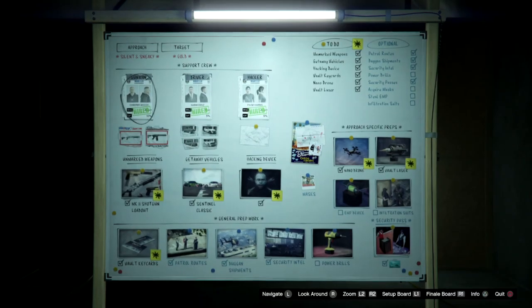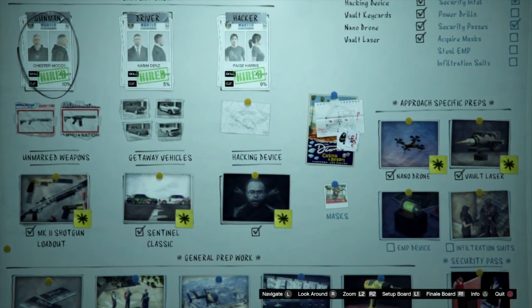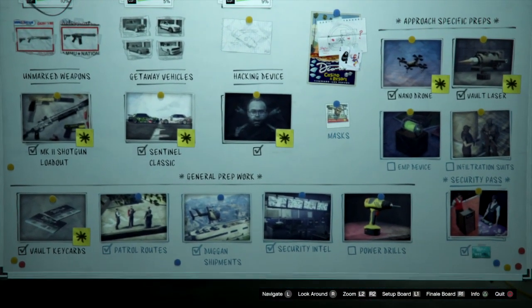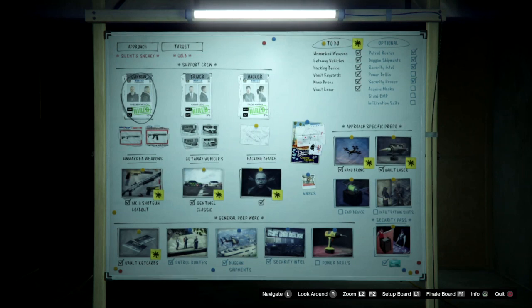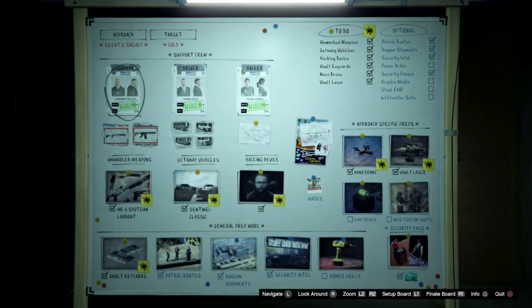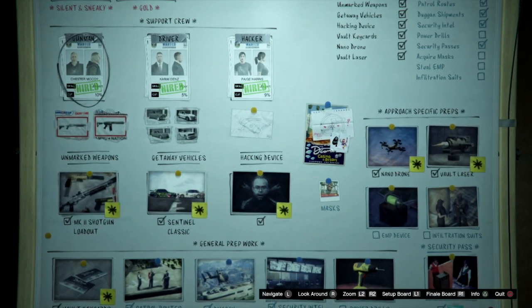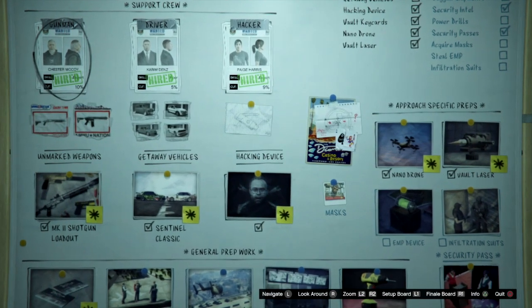Before we start it's important I show you who my heist crew are, what weapons and vehicles I use, and what preps you will need. I don't do the EMP, I don't do the infiltration suits, and I do not do the power drills. For gunman you can really choose anyone you like, but I like using McCoy because he gives you the pump action shotgun which is an absolute beast in this — though it's really down to personal preference. Some of the lighter weight guns are just as effective with headshots, but you're less likely to make mistakes with the pump action shotgun and it gets done quicker.